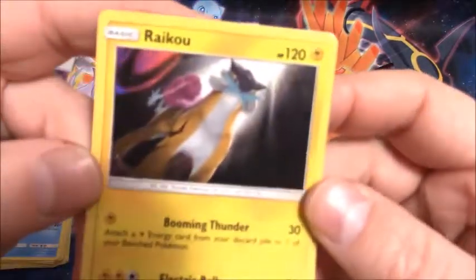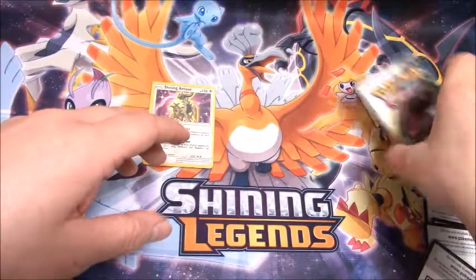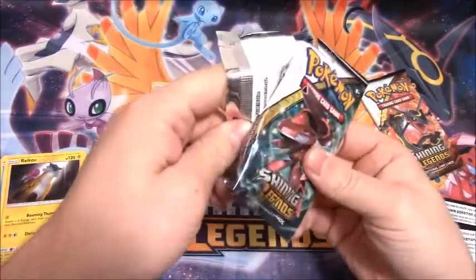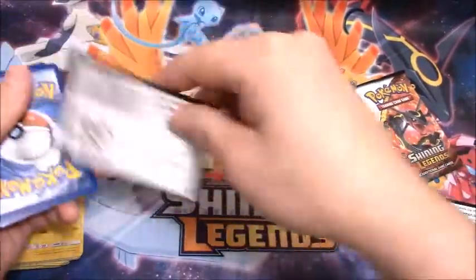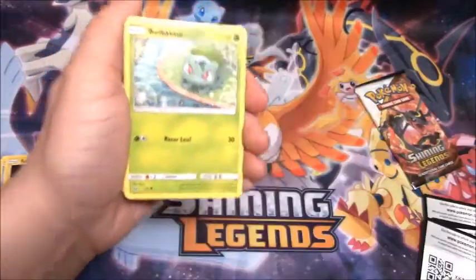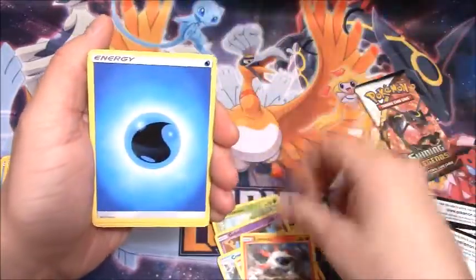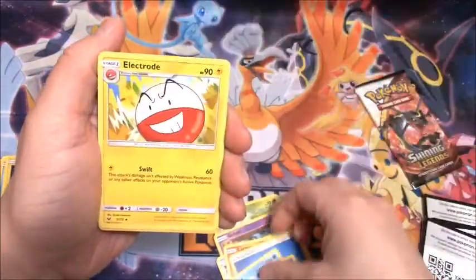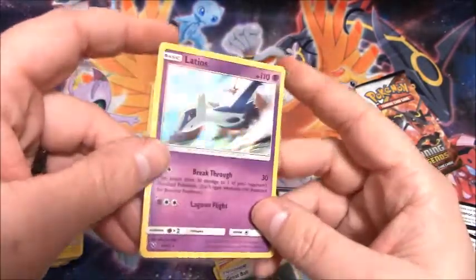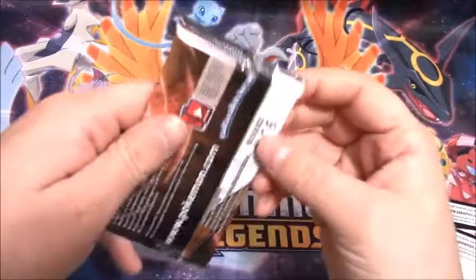Very nice looking artwork on this card. The Legendary Dogs — I remember they were some of the most difficult Pokemon to catch when Gold and Silver came out. You would run into them and you'd have to put them to sleep or paralyze them to get the opportunity to throw a ball, because you usually only got one shot before it ran away again. There is a Floatzel, Electrode, Reverse Holo of a Great Ball Trainer, and a Latios holo. Very nice — I do like when there are two Pokemon in the artwork. I'm a big fan of the art in these cards.